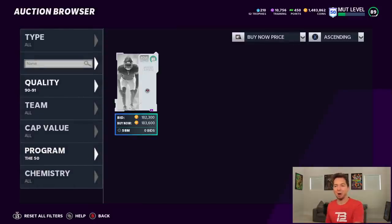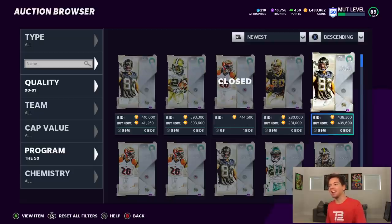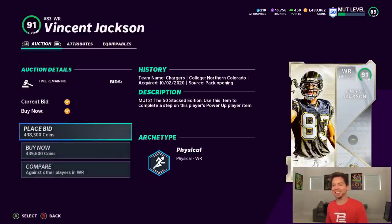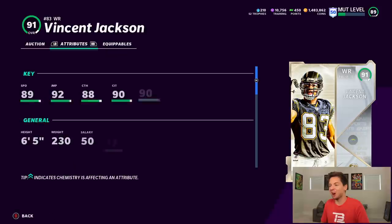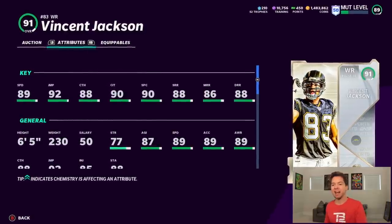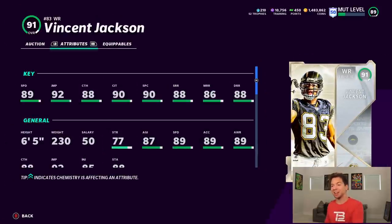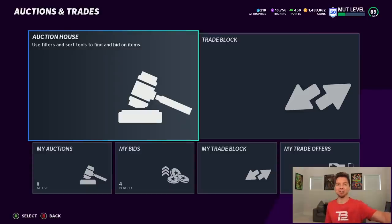And then the one I think I want the most, just because I love throwing the ball down the field — that is Vincent Jackson. I always have so much fun using his cards because he just seems to teabag everybody. He is 6'5", which is just a giant. 89 speed, 92 jumping, 88 catching, 90 catching in traffic, 90 spec catch. His route running is 88 short, 86 mid, and 88 deep. We've got no choice but to open up some packs right now and see if we can pull some of them.